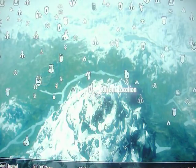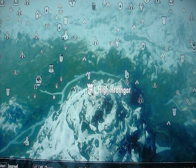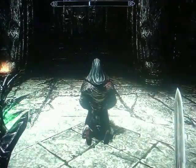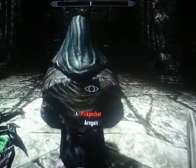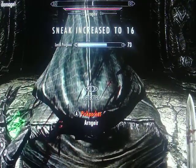All you have to do is go to High Hrothgar with the Grey Beards, with an iron dagger. Go behind one of them while they're praying and repeatedly stab him in the back.